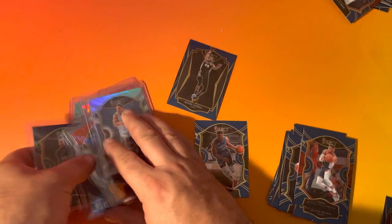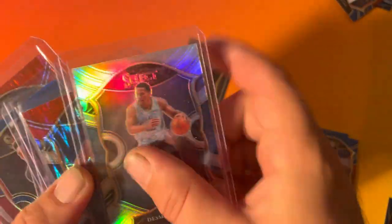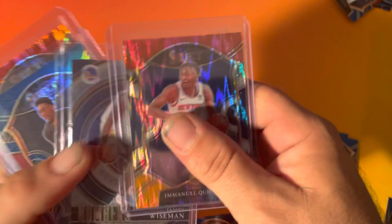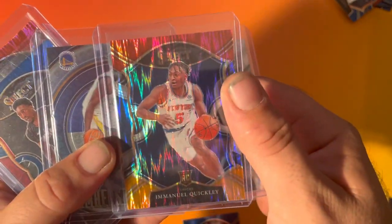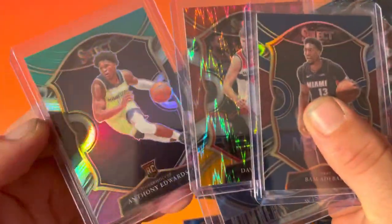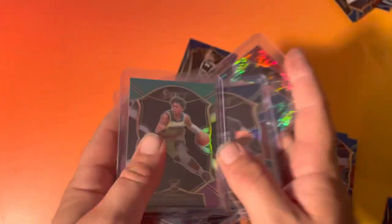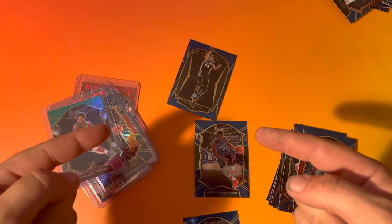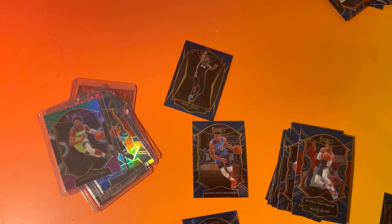All right, let's look at the hits for this box: Desmond Bain had a little scratch on it, Emmanuel Quickly insert or pulse parallel, James Wiseman insert, Bam silver, another pulse parallel, and Anthony Edwards silver. You know what to do — like, comment down below, be prepared for the next one. Peace.